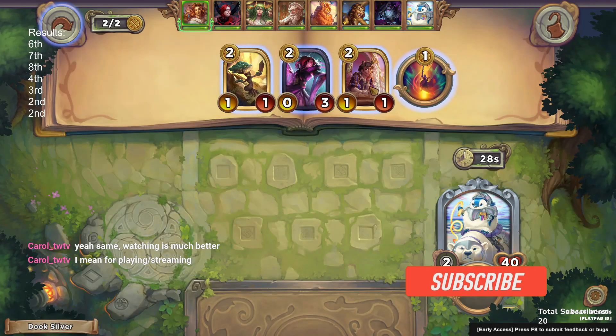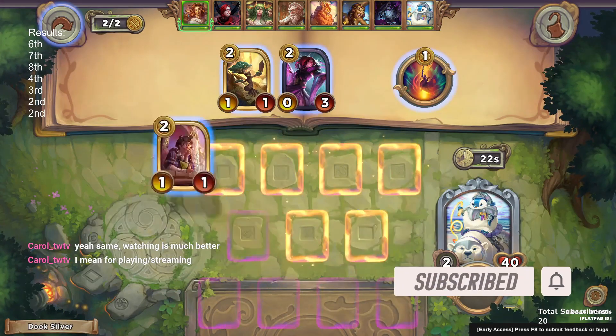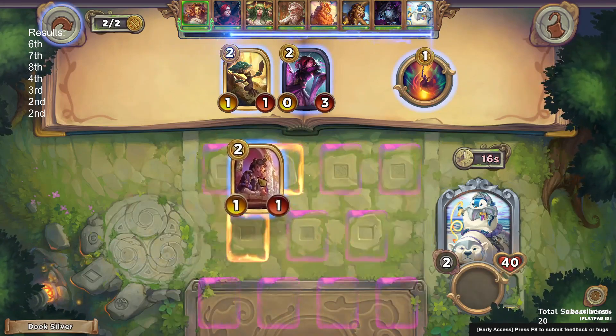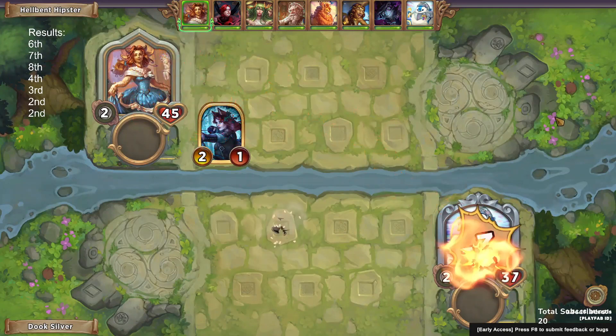Hello everyone and welcome back, I'm Duke Silver. Today we're going to be playing some Wonder Waddle. It's kind of a bad shop to start — we're going to take the thing that can actually turn into an animal, we're going to take the lonely prince and hope that we find a royal in the next shop.